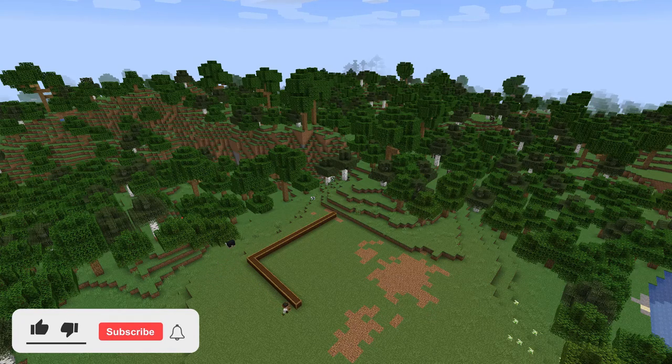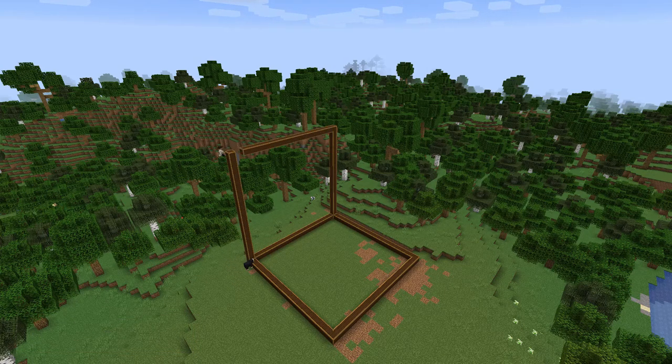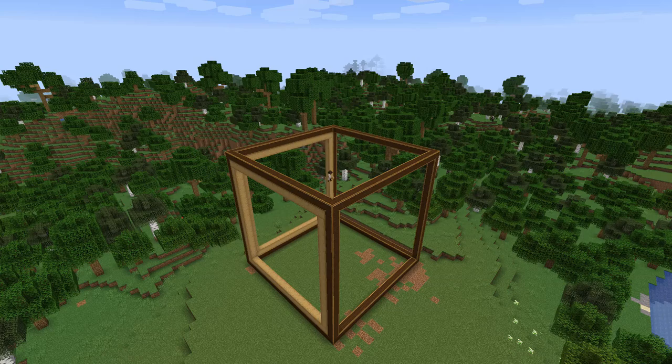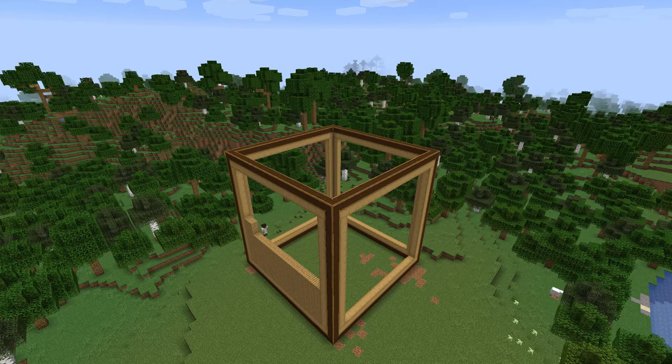To start out with this build, I went and made the shell for the entire claw machine that's going to contain both the awesome prizes that we'll be able to get with it, and also all the different mechanical components and redstone that's going to allow it to function like a real life claw machine. This is looking a lot less colorful and a lot more brown than a typical claw machine in an arcade, but let's just pretend that some lumberjack with a bunch of extra wood lying around made this.